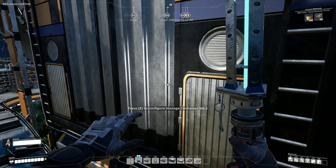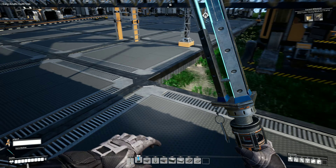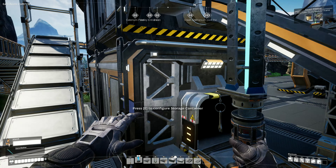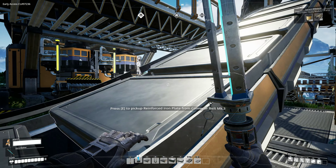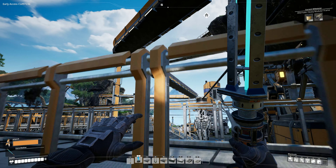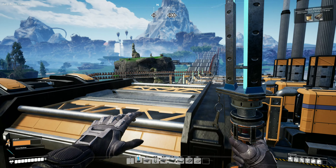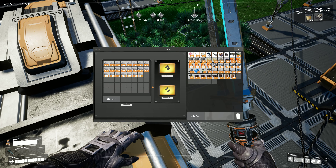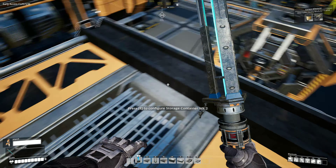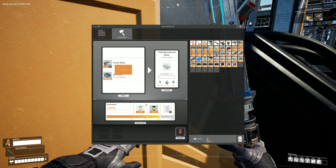New stuff — I can't remember everything that's new but I'll try and point most of it out. Things like reinforced iron plates — I've been doubling up on some of the storage containers to actually get more stuff in. So this one is full and then there's a double on top, which is slowly filling up. I turned it off because I needed screws, but now that issue's been resolved.